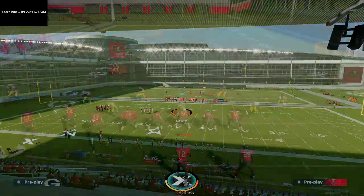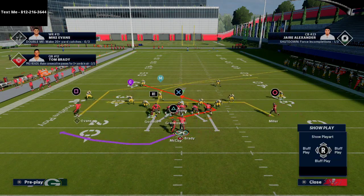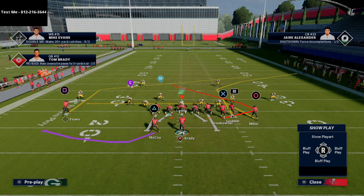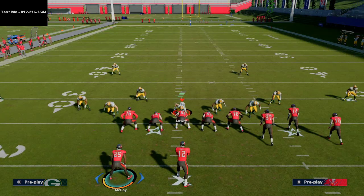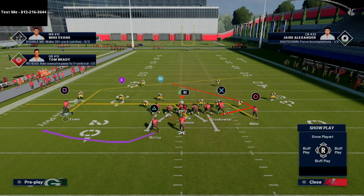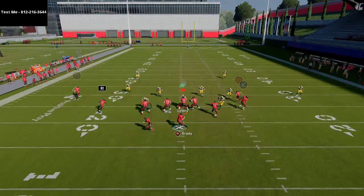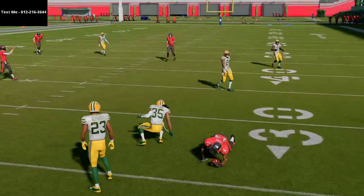This comes out of the Gun Bunch formation from the New England book. All I'm going to do is put Mike Evans on a post route and then flip the play — as you see, he stays on that post route, giving me a post on the left side of the screen. Then I'm going to take my R1 receiver Chris Godwin and put him on a drag route, motion him to the left side, and that gets them on the same plane so you can hit this read.